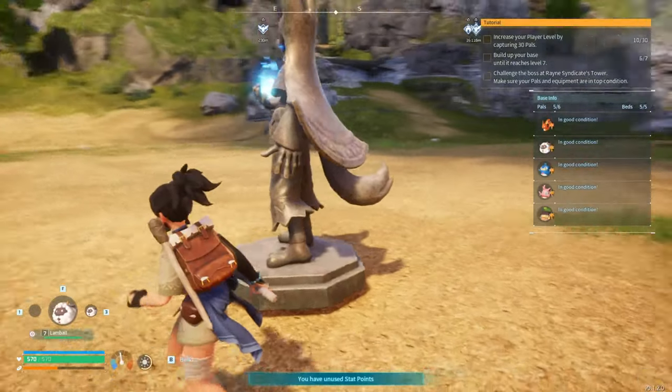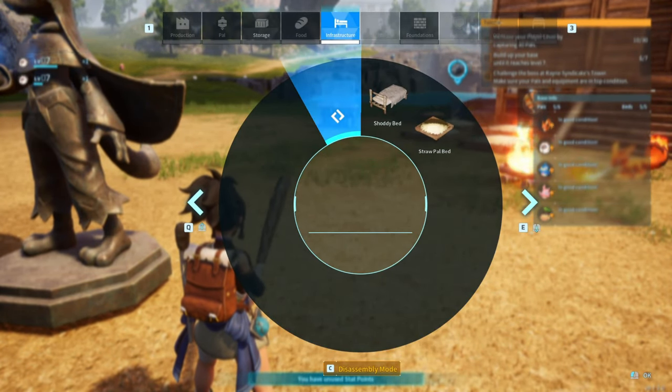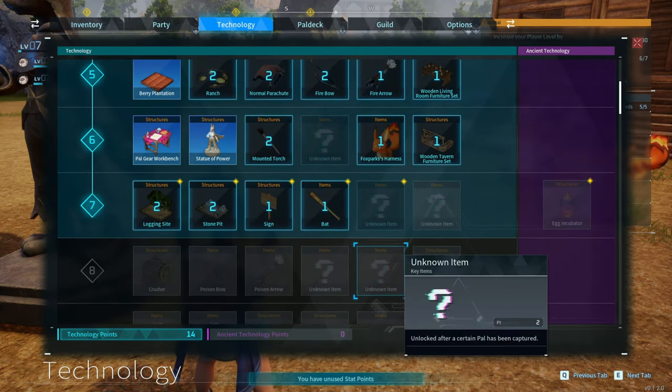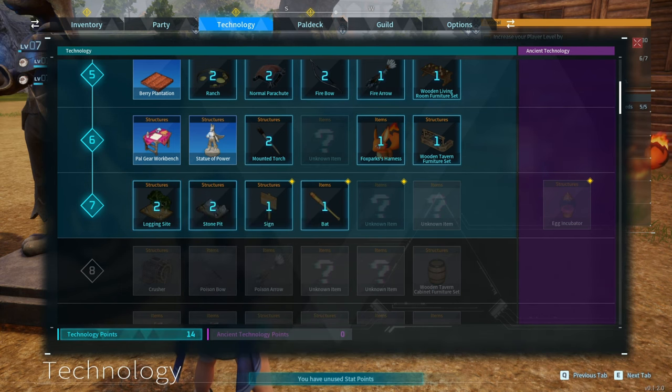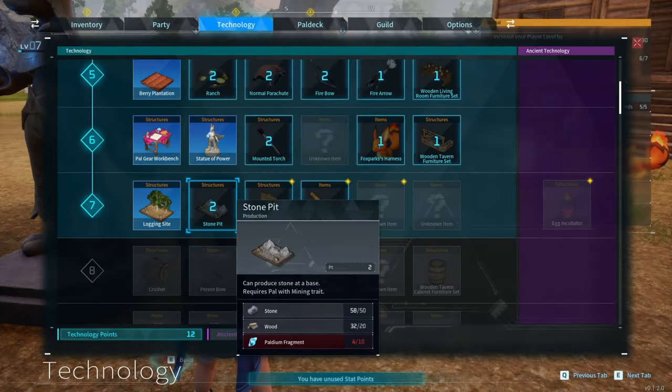Get some of that food crafted — okay, that's done. We have to build what they said — the stone structures. We have to learn them first. We're high enough level but the crusher requires level eight. Let's learn the logging site and the stomp pit. And then we can learn a bat now — let's do that.